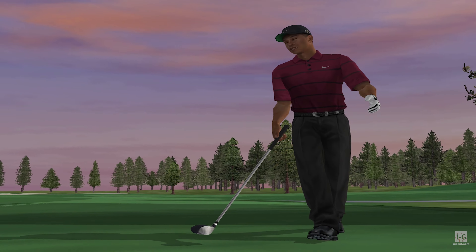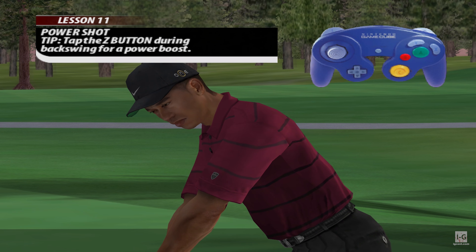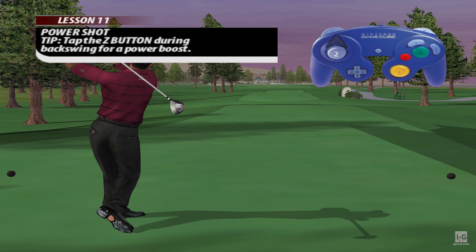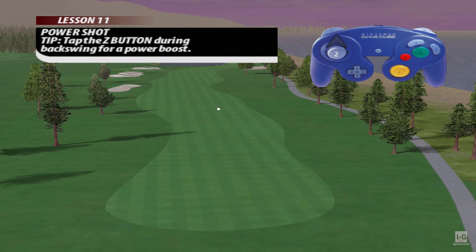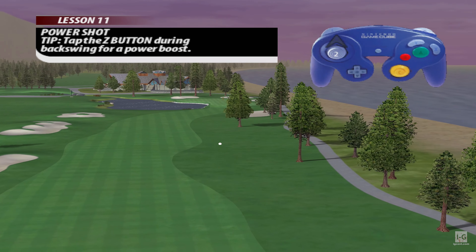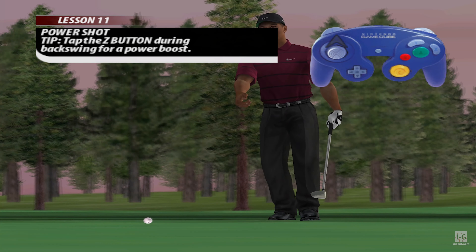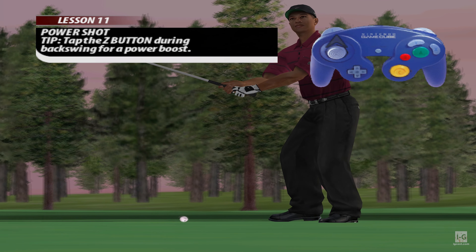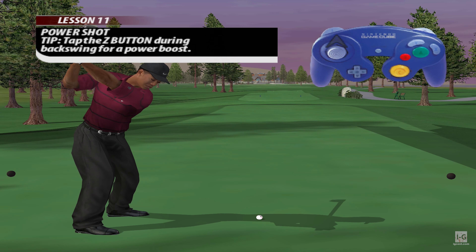When you really want to put some distance on the ball, try using the power boost. By tapping the power button during the backswing, you'll be able to generate additional power for the shot. Don't forget you still have to hit the ball straight. Tap on the power button and hit a drive over 275 yards down the fairway to join the big bombers club.